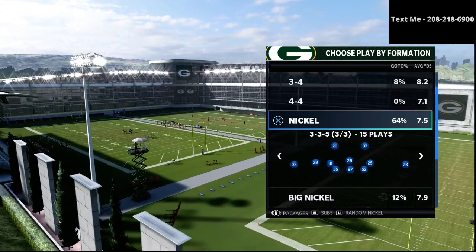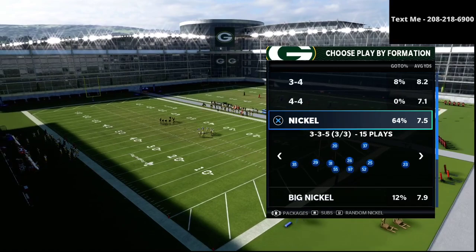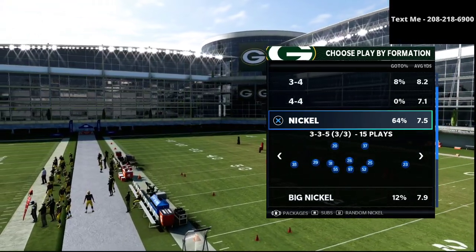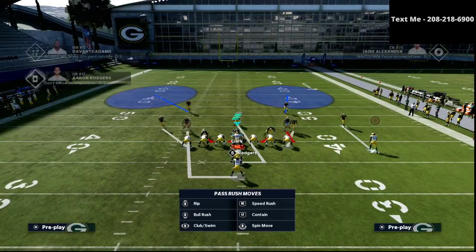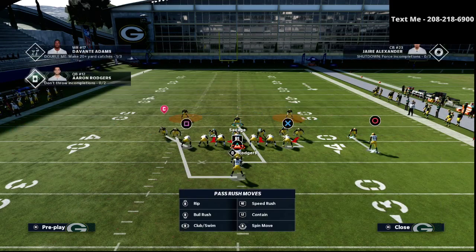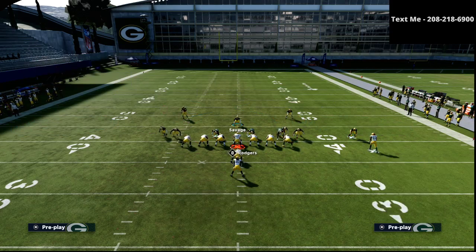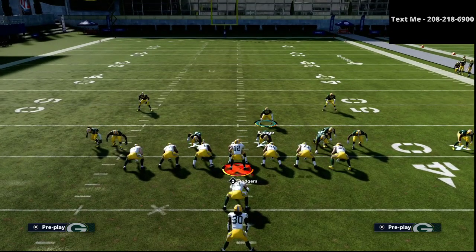So we have run defense, man defense, blitzing defense, zone drop defense, and match defense. The audible we're going to use to stop about 99.9% of runs is actually a man coverage — cover 2 man. We're going to spy both of our safeties, shift our defensive line to the strong side of the offense, put our user on a purple zone, and then man up that blitzing linebacker onto the fullback. This is exactly how the defense looks.